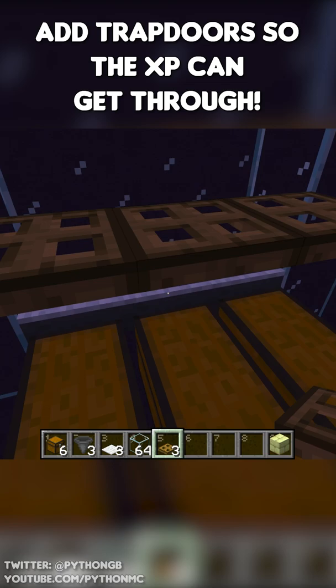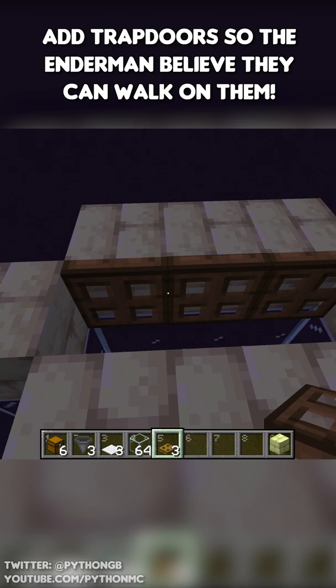Build the glass tube up 40 blocks. Add trapdoors to the top so the endermen believe they can walk on them.